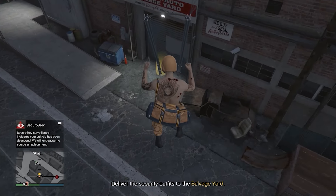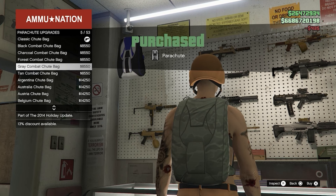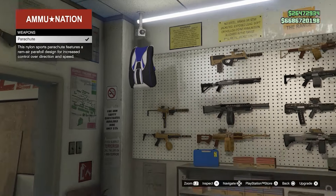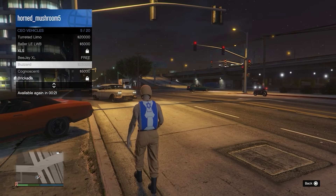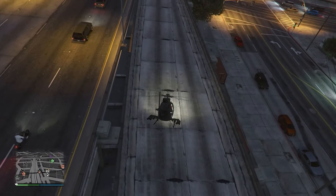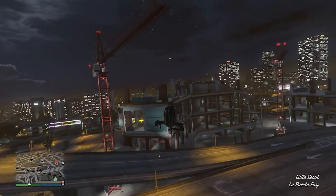Depending on where your salvage yard is, it could be a bit harder. Once you land on the circle, make your way to Ammu-Nation and go to Parachutes. Equip the Israel parachute — I'm pretty sure it only works with this one. You can also try with a regular parachute but I'm not sure if it works. Then get any flying vehicle — it doesn't have to be an Oppressor, a Buzzard from your CEO only costs 25,000 — and make your way to the Maze shop by the beach.